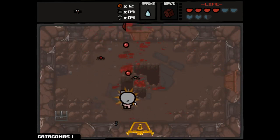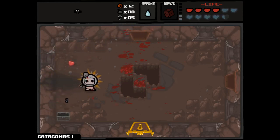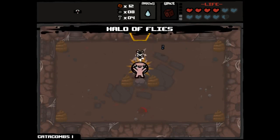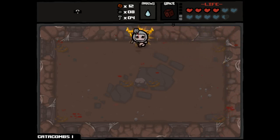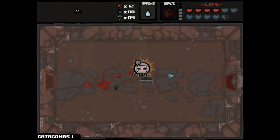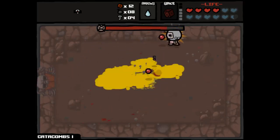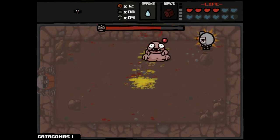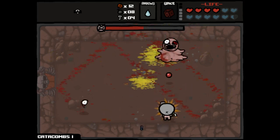We've got two spirit hearts and access to this chest, which gave us another key. We'll take the Halo of Flies - first reason is that it's pretty good, second reason is that we're gonna get a little tight for time on re-rolls here. We keep generating a lot of spirit hearts, which is fantastic. We're gonna get one last re-roll from Peep here, and then after the Peep fight is complete, we'll have to choose what to re-roll. I'm hoping we get some kind of attribute upgrade, or at the very least a passive from Peep.